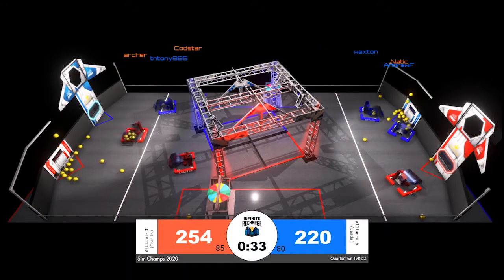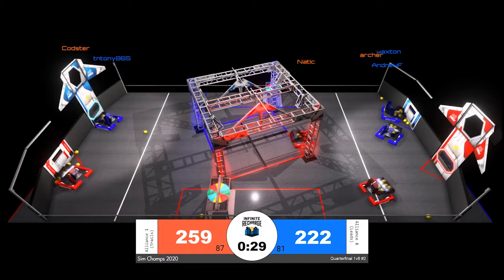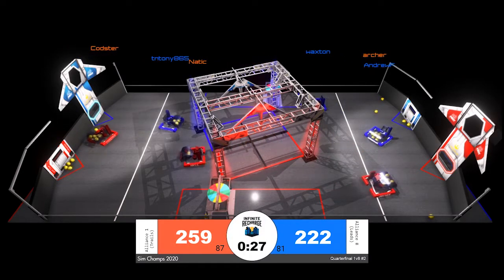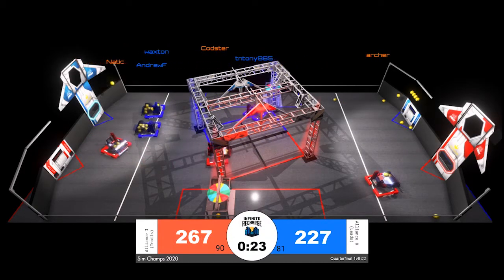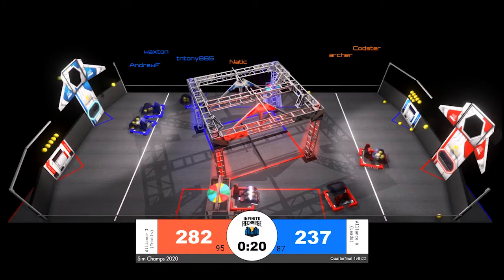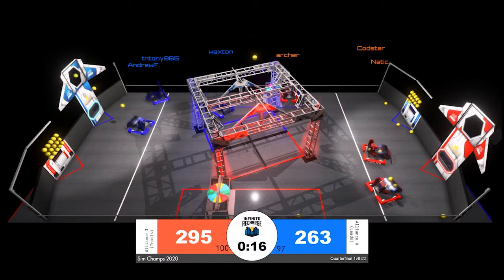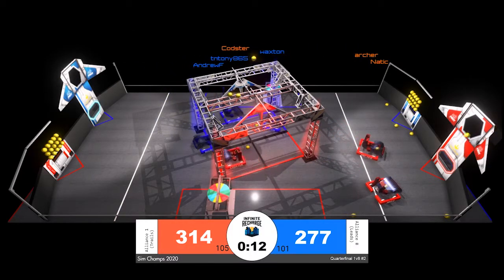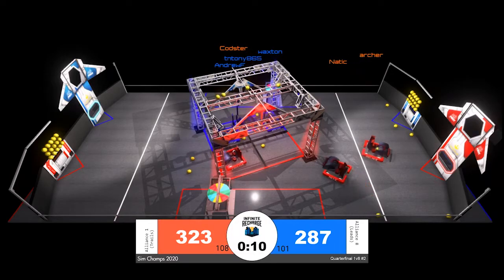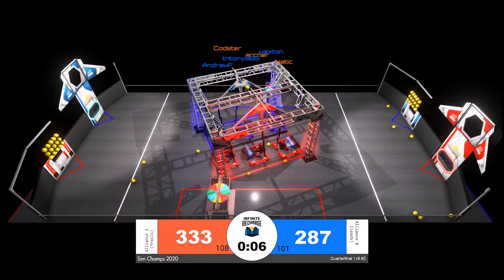All sorts of power cells on the ground by the red alliance loading zone. Archer grabs hold of some, Codster coming in for more, but TN Tony of the blue alliance is able to grab a few of those — a good move for TN Tony. End game period is underway, only 20 seconds to go, with just about a 50-point lead for the red alliance.